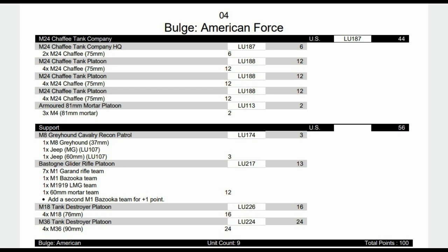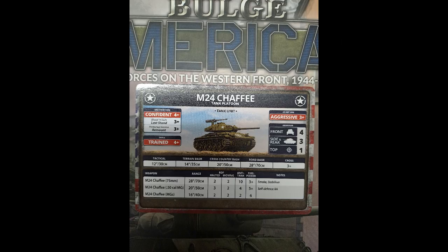Now we have the M24 Chaffee tank company - lots and lots of Chaffees, a swarm of them, which should be quite fun. They're backed up with their mortars, and we again have the recon patrol with the gliders, but we have two units of tank destroyers: the M18s going along with the light tanks, and the M36 tank destroyer being the heaviest armored unit in the list but packing the biggest punch. There's no room for hypervelocity rounds in this list, but it's a good list that could be quite annoying for your opponent. Being aggressive is the problem, but they still need to be hit, so keeping things at range and in concealment is key.